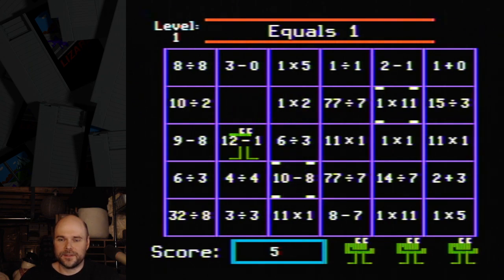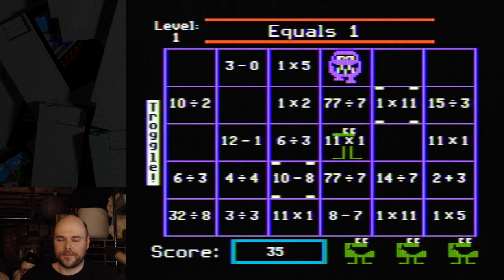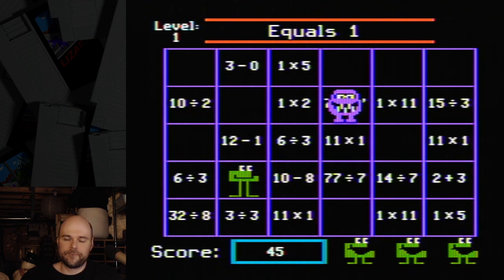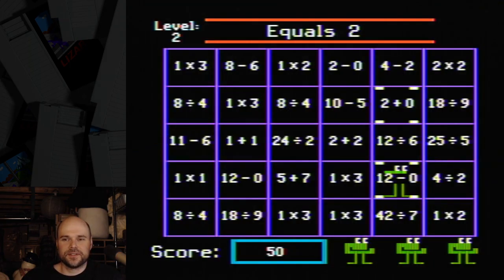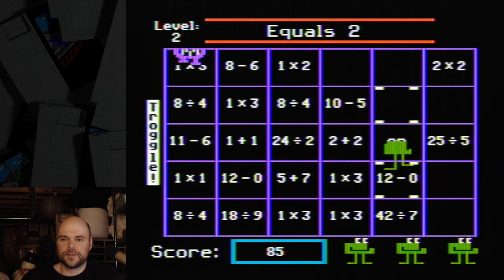Gotta be careful around the edges of the board because the troggles come in. Something that equals one. Got them all! So that's Number Munchers — you find all the things on the board that equal the thing. You can stand in these squares to be safe, and you'll hear a sound and get a warning when the troggles are coming.